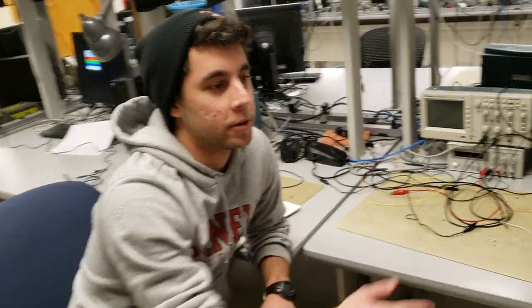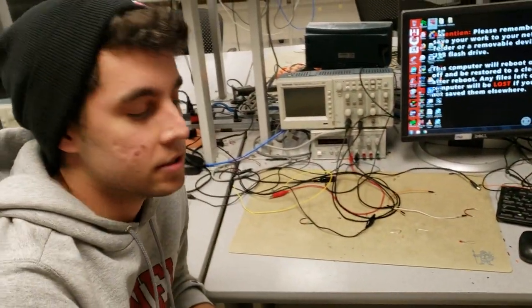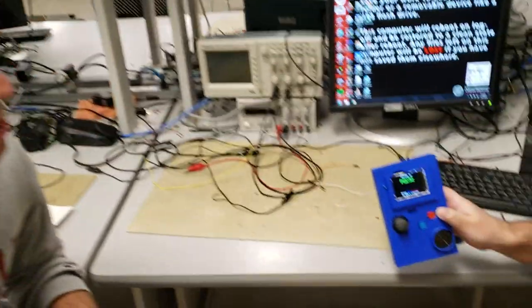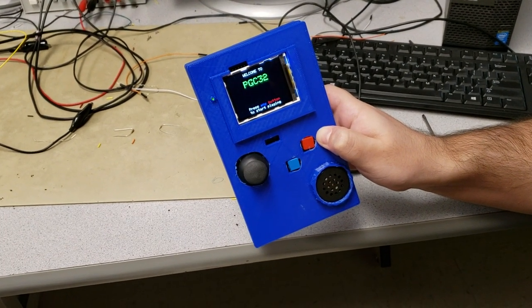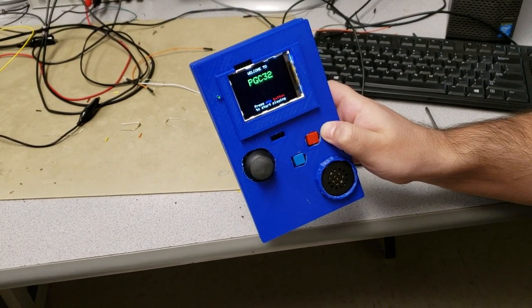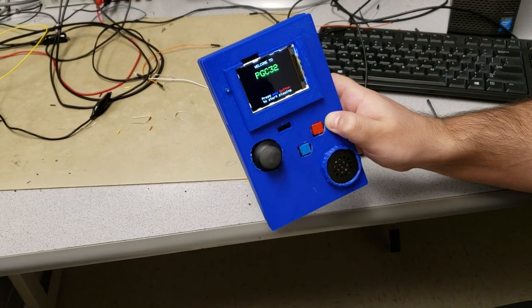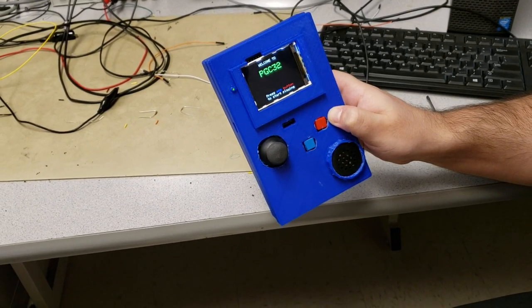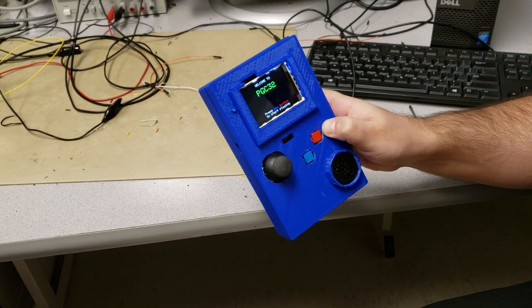Hey, I'm Leo, this is my partner Juan, and we have built for EC 4760 the PGC 32, which is a portable game console. It's completely custom design. It has three main parts: the design of the case, the design of the printed circuit board, and the design of the game. My partner Juan is going to show how easy it is to play.